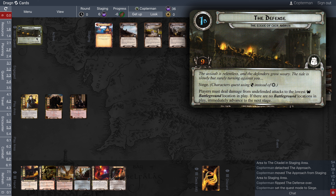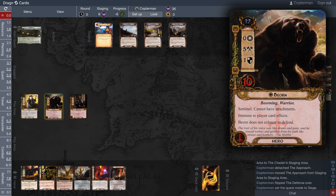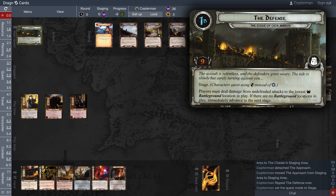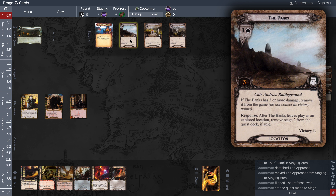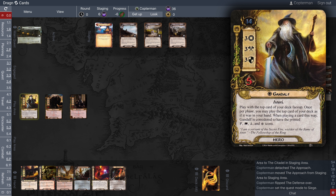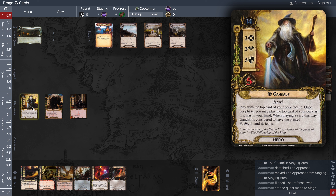We need to get Gondorian Shield on Baragond as soon as possible. If there are no battleground locations in play, we immediately advance to the next stage. Gandalf's ability: you play with the top card of your deck face up at all times, and once per phase you may play that top card as if it were in your hand. When doing so, Gandalf is considered to have printed leadership, lore, tactics, and spirit icons — that's how we pay for off-sphere cards. The top card is Gandalf's Staff — sweet.